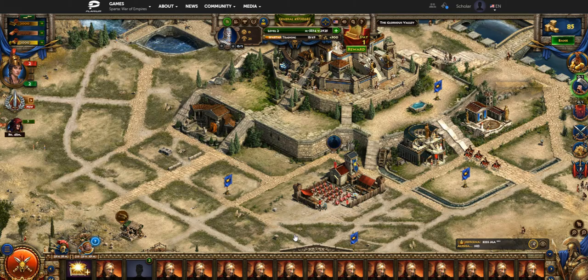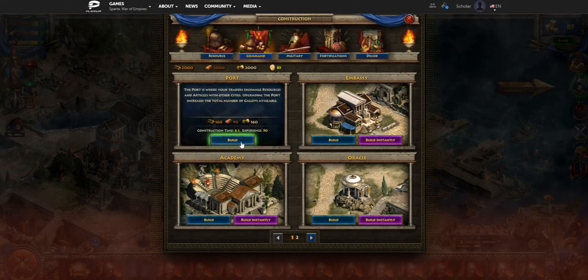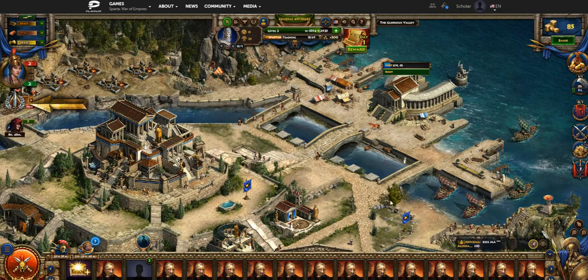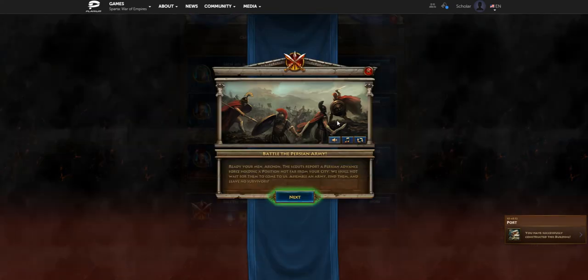Now let's build the port — the building that lets you trade resources. Go to the tab here and build the port. The port has to go in the little spot on the water, because obviously it uses the boat system to trade. And it's done.